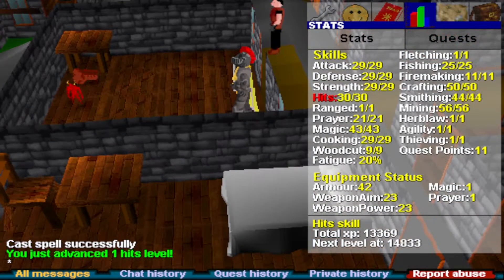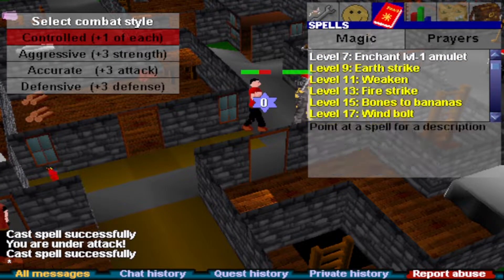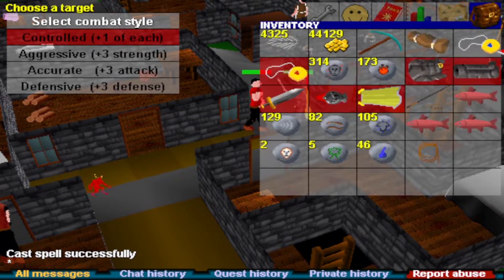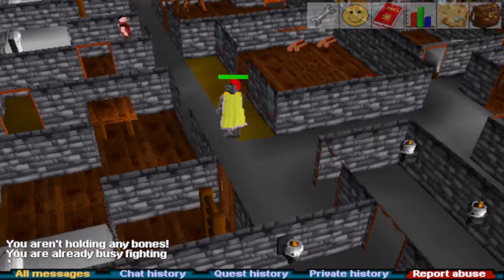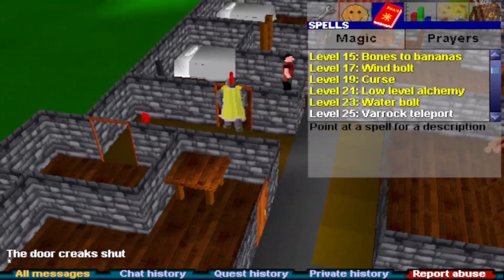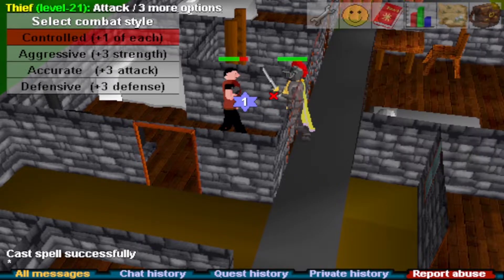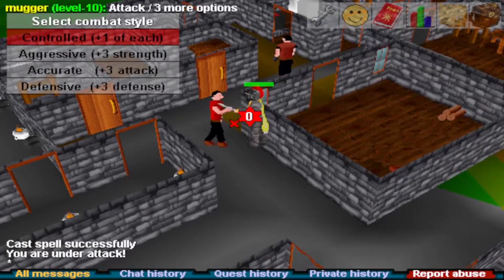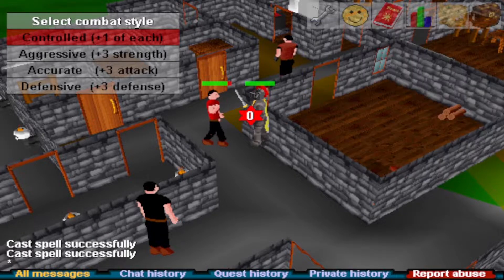That's a hits level — 30 hits. And that's 44 magic. What I might do is bones to bananas or something. It's kind of stupid but it might help. That's some XP and that's the only thing I can think of needing nature runes for, especially on an account where I can't actually bank anything. I wonder how long it takes for the confuse, weaken, and curse timers to lapse so you can use those spells again on the same NPC.